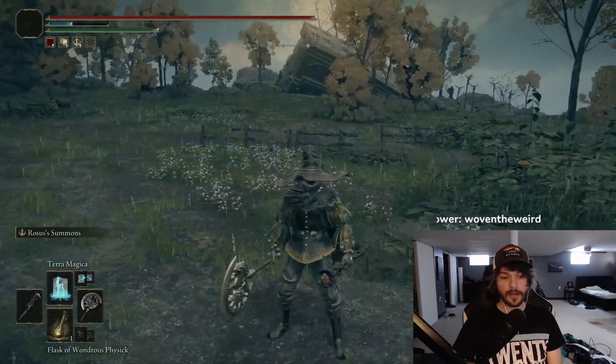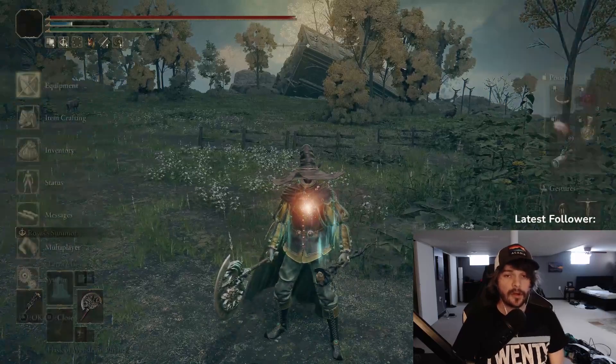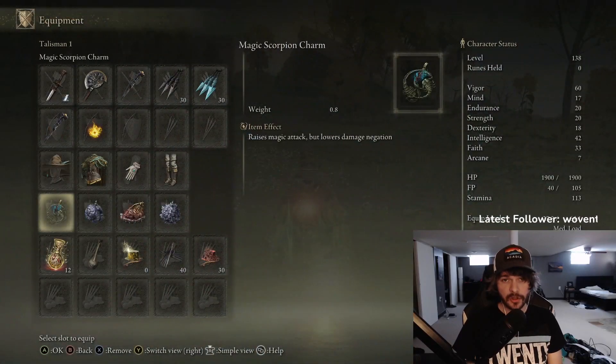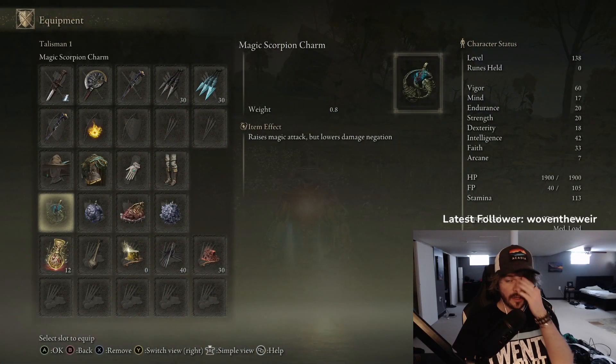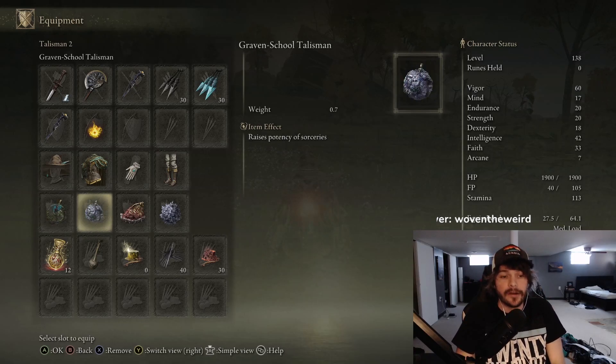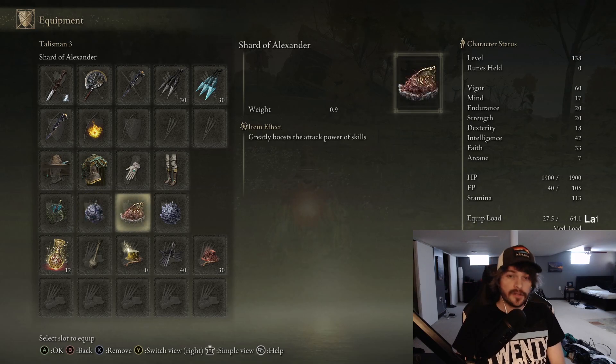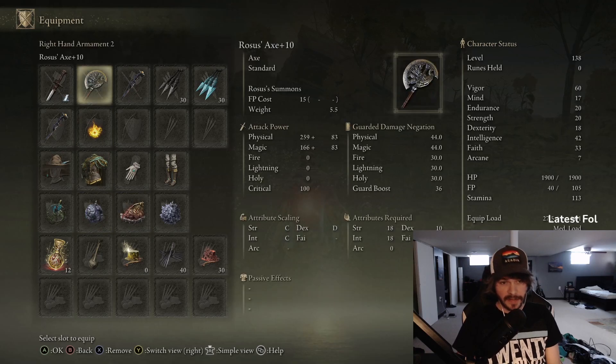In our Wondrous Flask, we're running magic damage increase. Here are the talismans we're running: Magic Scorpion, which makes you even weaker and only pushes your damage slightly — but hey, we're doing off-meta today. We're also doing both Grave and School Talismans to make sure our magic damage is even higher, and then Shard of Alexander to make sure our special attack does more damage.